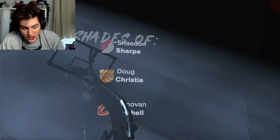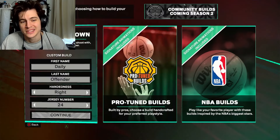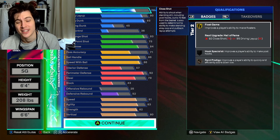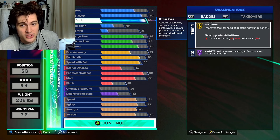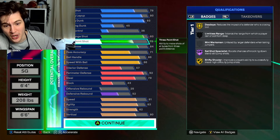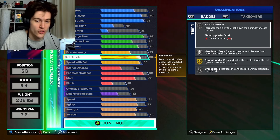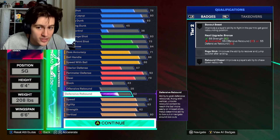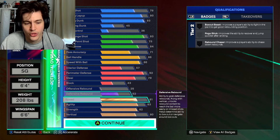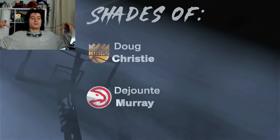Last but not least — the Kobe-inspired shooting guard at 6'4 instead of 6'6. You get so many more attributes at the smaller height. It's 6'4, 208 pounds, 6'6 wingspan and it's basically a combination of all three builds. Mid-range is 93, driving dunk 93, driving layup 90, perimeter defense 92, ball handle 86, speed with ball 86 — allowing us to dribble better. 82 strength gets Brick Wall Move Enforcer on silver. You can choose where to put your cap breakers.